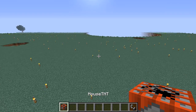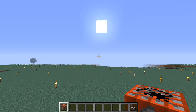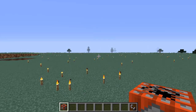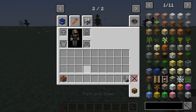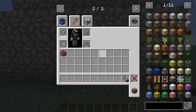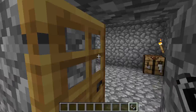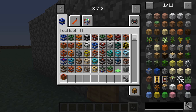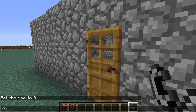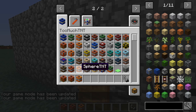So this is House TNT. To make this you need some cobblestone. We have a wooden house and a brick house. Also in the list: Fire TNT, Snow TNT, Ocean TNT, Hellfire, Vaporize, Ender TNT, and a Nuclear TNT.